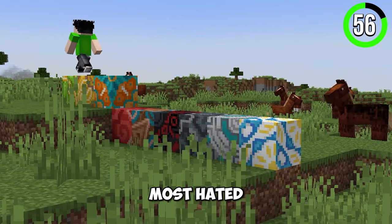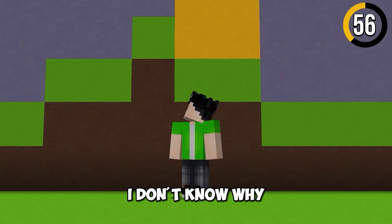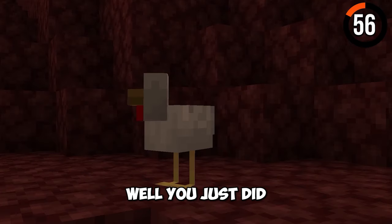Glazed Terracotta is one of the most hated blocks in the game. But did you know that it could actually spawn naturally?